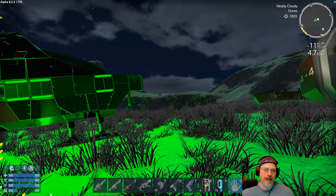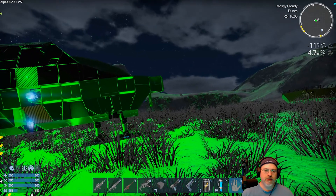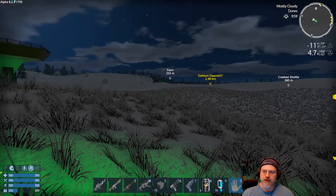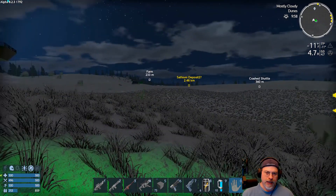Welcome back everybody to Empyrean Galactic Survival Alpha 8.3. This is an old guy gaming and we're going to continue our adventure here on the ice planet Inaz.